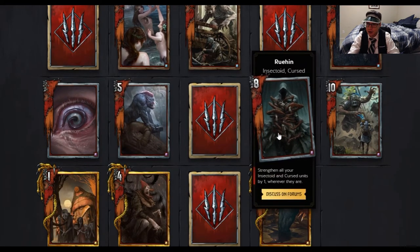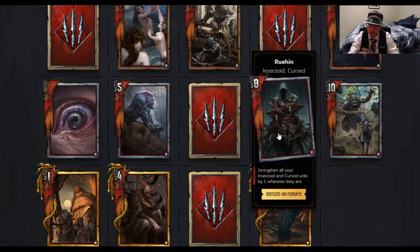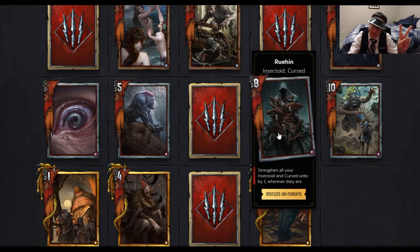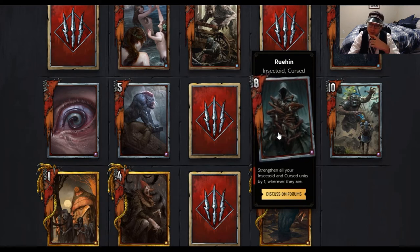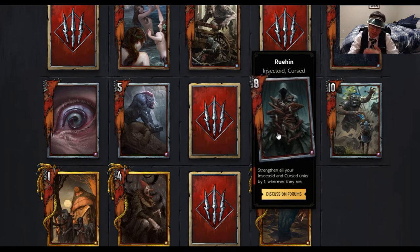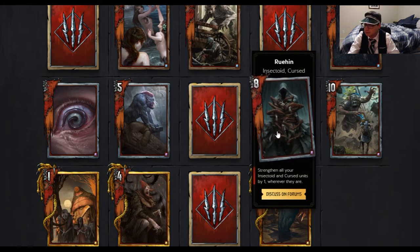Next card is Ruin — Insectoid Cursed. Strengthen all your Insectoid and Cursed units by one wherever they are. This is a lot like the Dwarf card that strengthens all Dwarfs in your deck and on the board, but this one affects two classes — so that's exciting. I can see this being played in Swarm decks so all your Arrakis get buffed by one. You can also play this in a Cursed unit deck, and your opponent won't know which archetype they're up against if this is the first card you play.